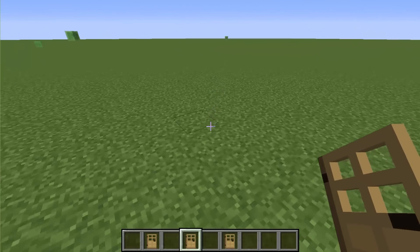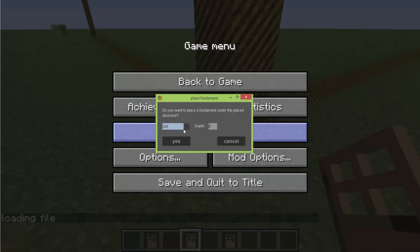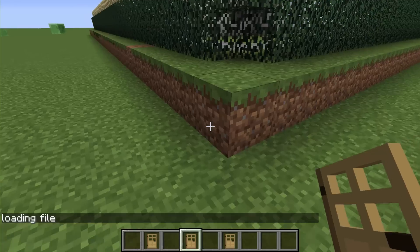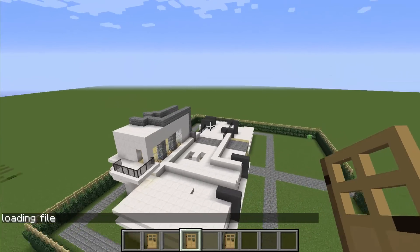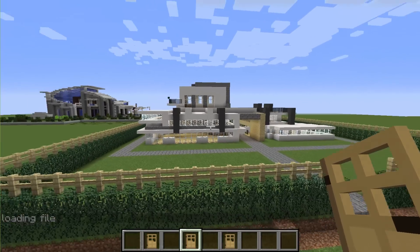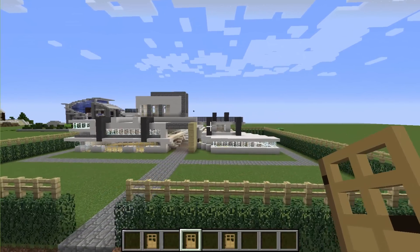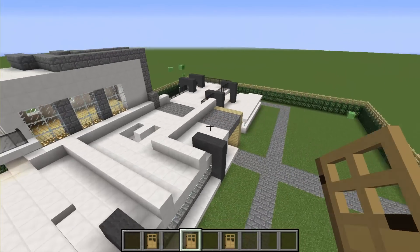Let's do Modern House 8. Right click, click yes. Back to game. This one's got a fence around it. These are pretty interesting to be honest — I might do a showcase on all of these houses, just all of them in a row, quickly going one by one to see what you guys think. I like that one so much.